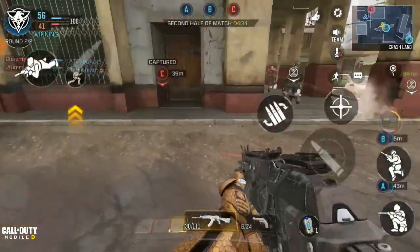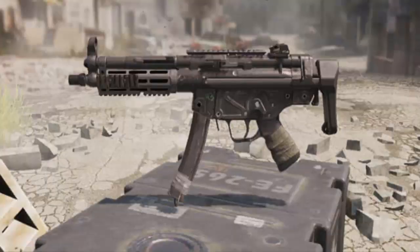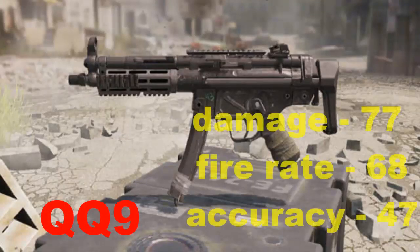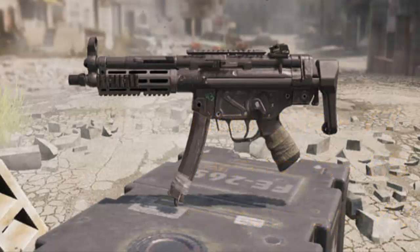The new gun coming out to Call of Duty Mobile is the QQ9. The QQ9 is like an SMG weapon and the damage is 77, the fire rate is 68, and the accuracy is 47. This gun is so cool — it has so many crazy awesome things with it. This gun will be added in Call of Duty Mobile season 7 and I can't wait to get it, and I know you guys can't wait to see the guns that will be coming out for season 7.